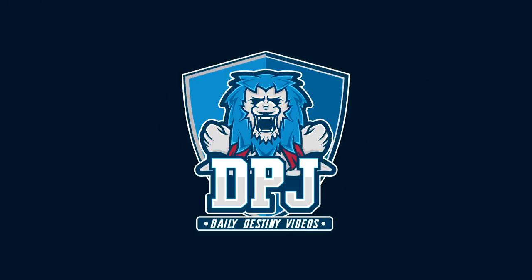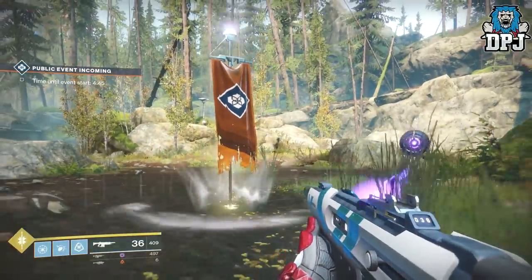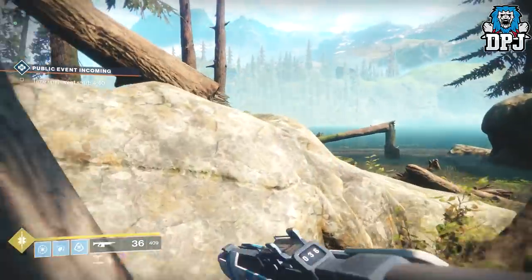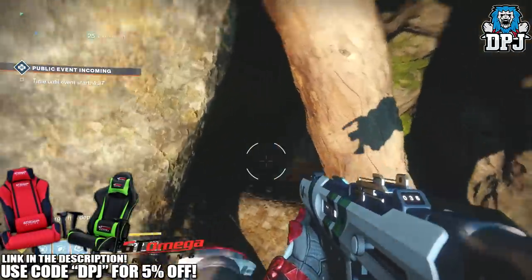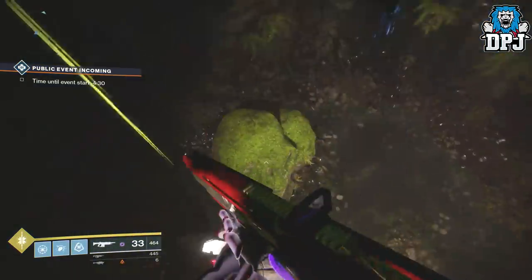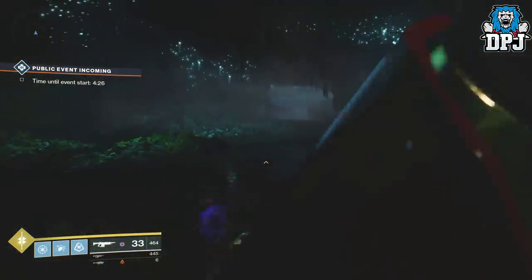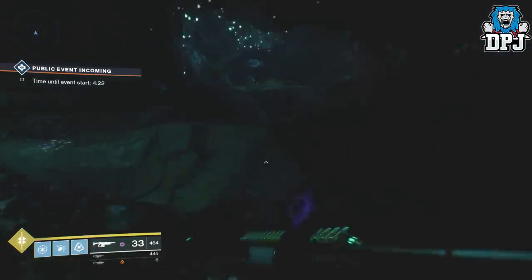Welcome back to the channel. Today I'm going to show you a quick tip on how you can get fast super kills for certain faction rally armor ornaments. This can be a long and boring grind — it does take ages — but with this tip you should get it done pretty quick. It isn't instant, there's still a little grind, but it certainly is efficient.